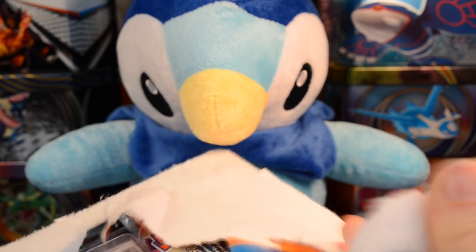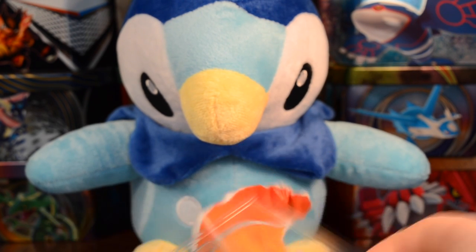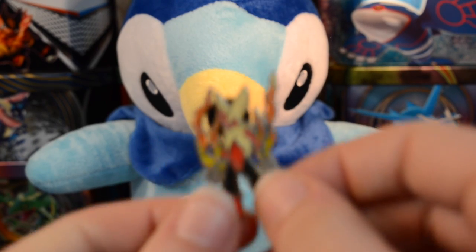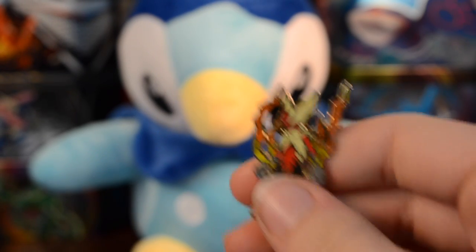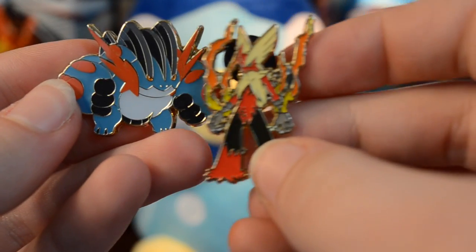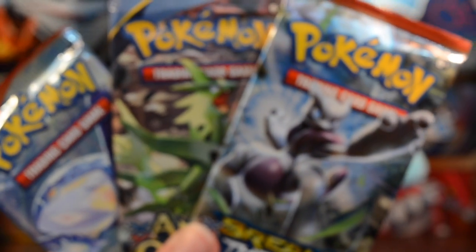There we go — wasn't too bad of a struggle. We usually struggle more with the boxes, especially the mythical collection boxes — they put a lot of glue on those. We get all of the packs out, and of course the amazing pin. Here is the Blaziken and Mega Blaziken pin. I'd like to know if you guys like the Mega Blaziken pin better or the Mega Swampert pin better. Leave your comment below or vote in the iCard poll.